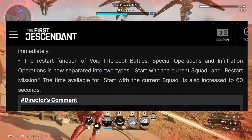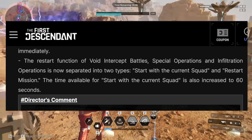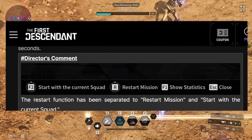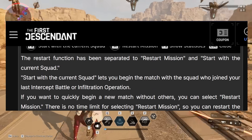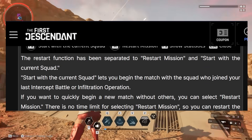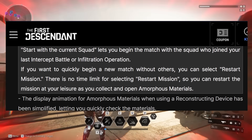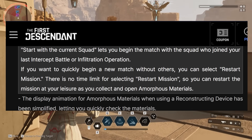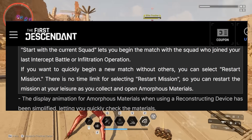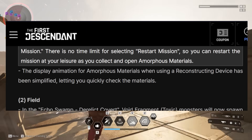The restart function of void intercept battles, special operations, and infiltration operations is now separated into two types: start with the current squad and restart mission. The time available for start with the current squad is increased to 60 seconds. Start with the current squad lets you begin the match with the squad from your last intercept battle. If you want to quickly begin a new match without others, select restart mission. There's no time limit for restart mission, so you can restart at your leisure as you collect and open Ammo Forest materials.